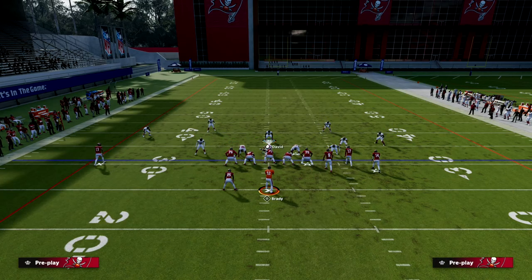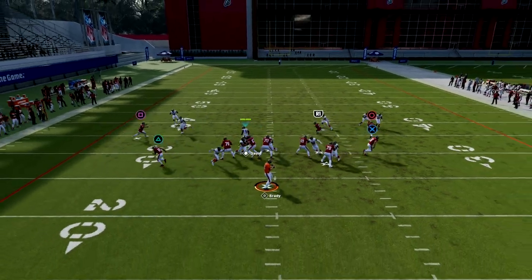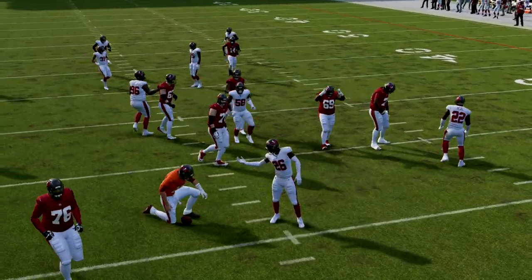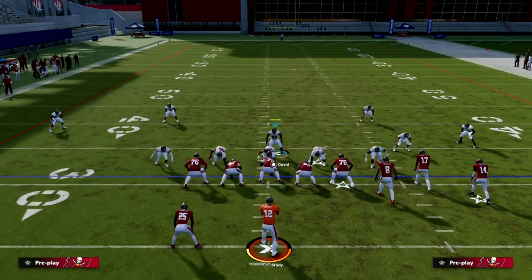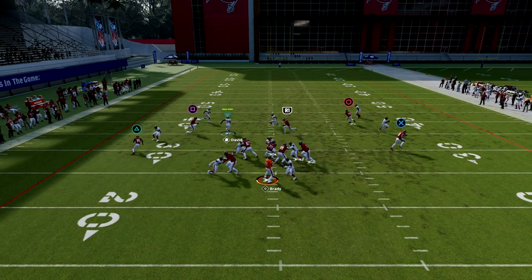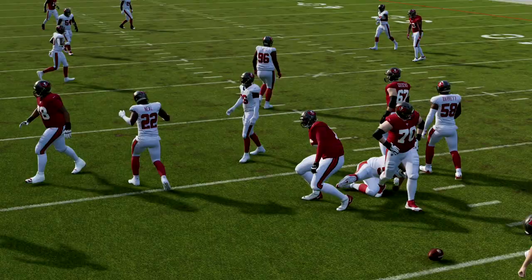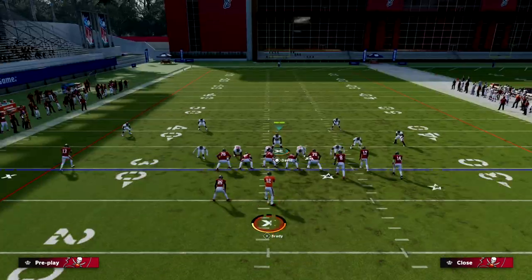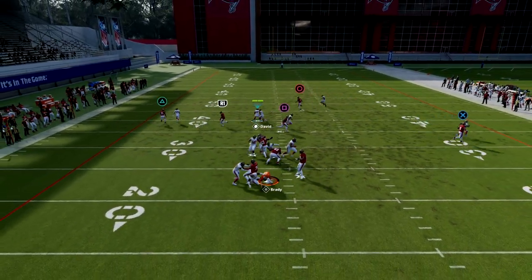If you just stand over the center, the blitz will come in off of the left edge every single time. One of the things that's really good about this defense is it is so consistent against five outs. If they send five receivers out on a route, you literally don't have to do anything and you're going to get pressure — and that pressure is going to come in really, really fast. You can literally just do this and see how fast the pressure comes in.